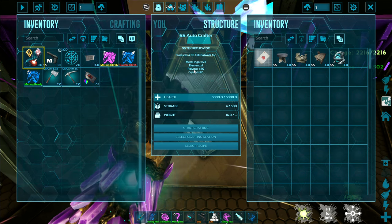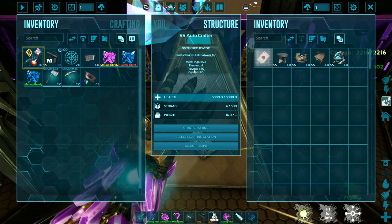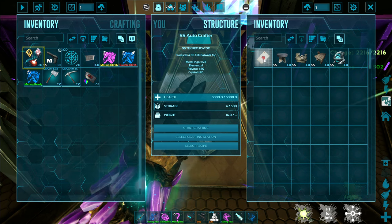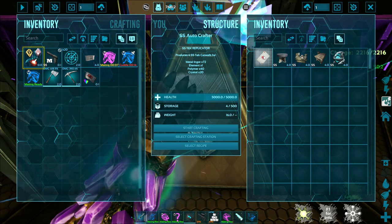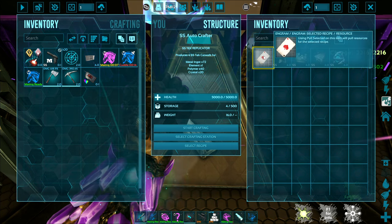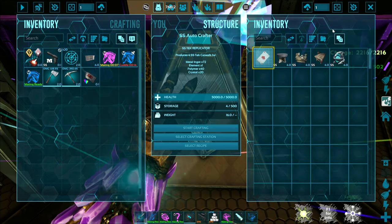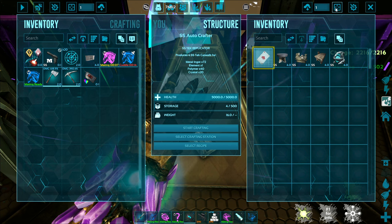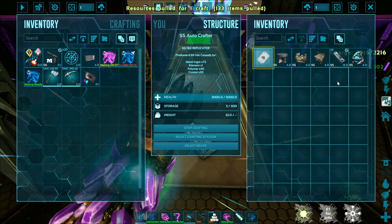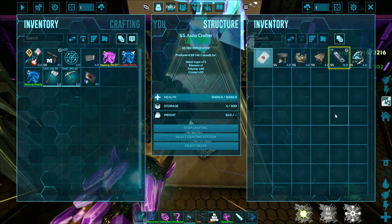Now here's the tricky part that is not very obvious: you need to pull the materials for these things. You could go get those materials and put them in by hand, but this little button right here — using Pull Selected on this item will pull resources for the selected recipe. I'm going to go ahead and select that, and then up at the top of my screen I can select enough for one and pull those resources, and it's going to pull them in and go ahead and craft it automatically for me.